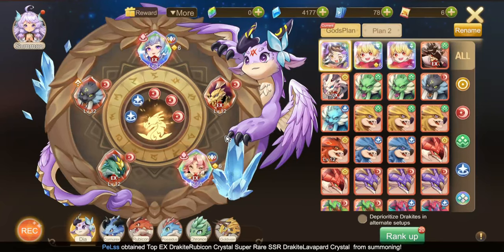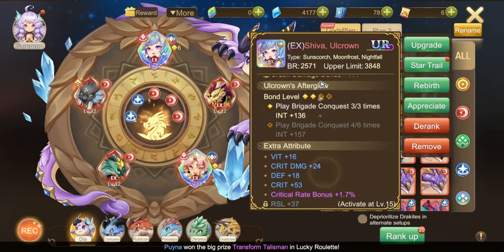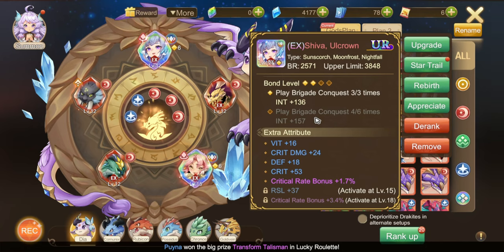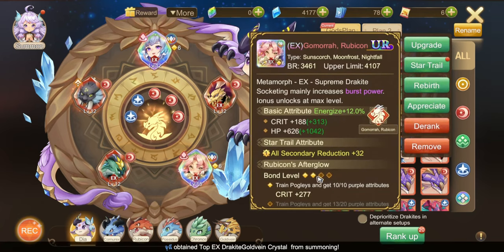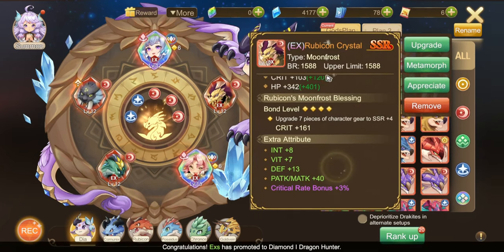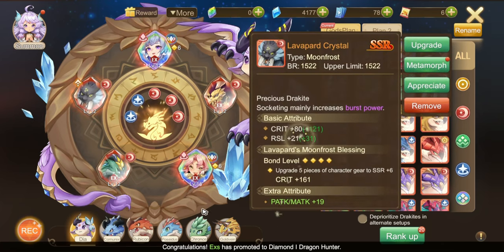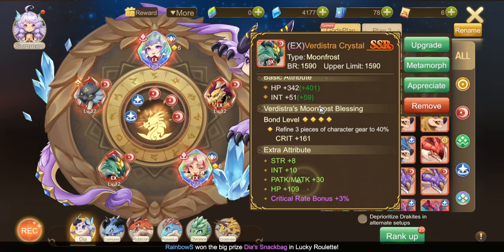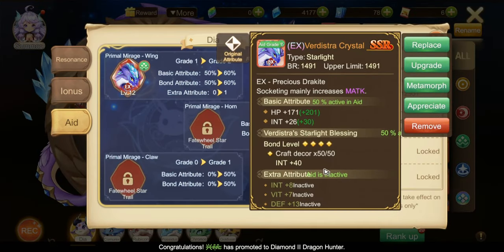Here is my first drakite setup idea. In my setup, I focus on critical rate bonus and critical multiplier bonus, so I deranked most of my UR drakites and replaced them with SSR drakites that have those stats. I have a total of 12 energize stars, so I got an A.